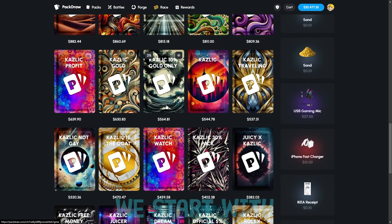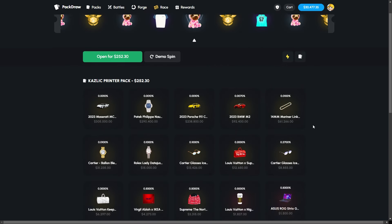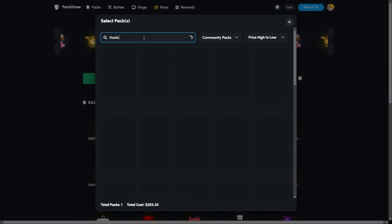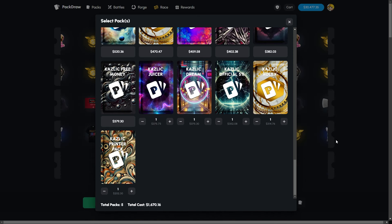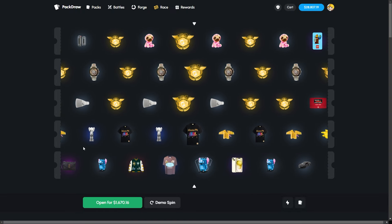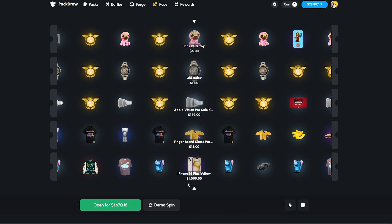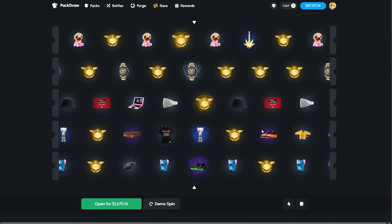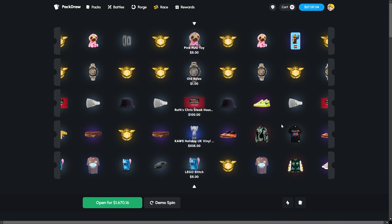Without further ado, let's start opening some of these bad boys. I think we start with solo. We're going to go to community, search Kazlik, and start with five at 1.6k — no idea what we're shooting for. We actually get saved right there — not too bad. We made a little over 1k on a 1.6k spend. My solo unboxing luck has been super bad recently.